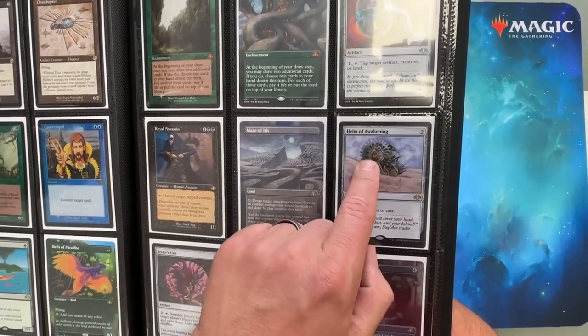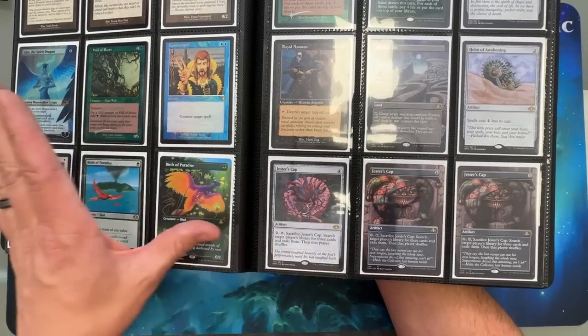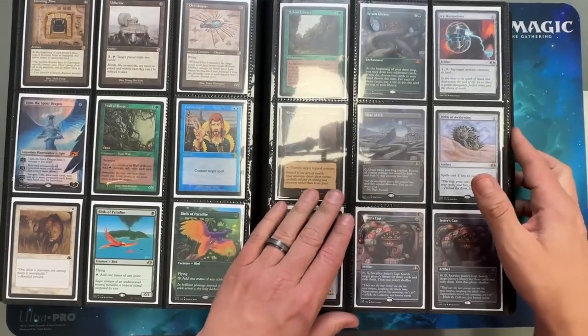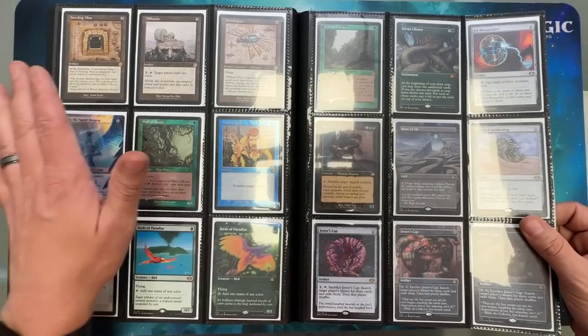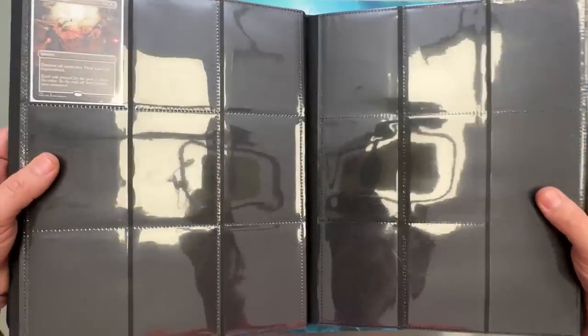Icy. We've got a Helm of Awakening — iconic card. Jester's Cap. I thought Jester's Cap was the bee's knees when it came out. But years later seeing that the mask is more sought after now, I was like, wait, what? In my head, there are cards you see as a kid where you'll always think they're the best, and Jester's Cap just kind of does that for me.